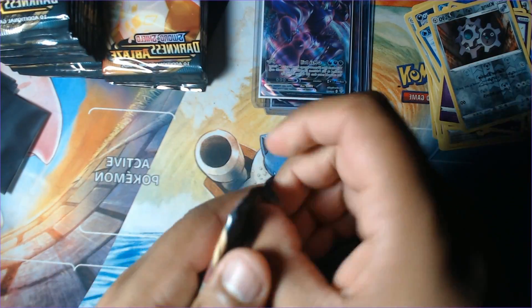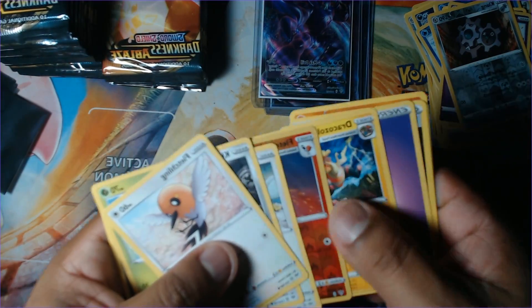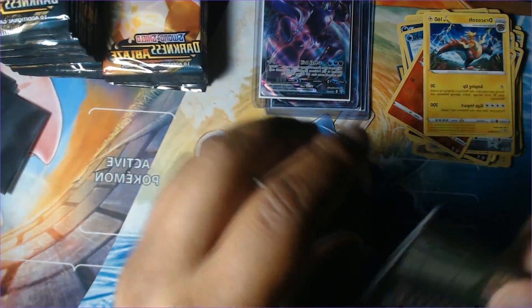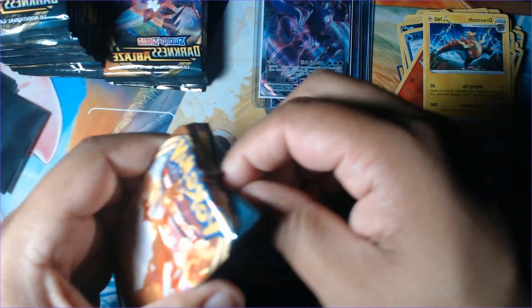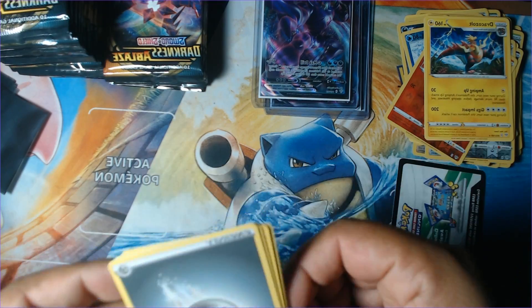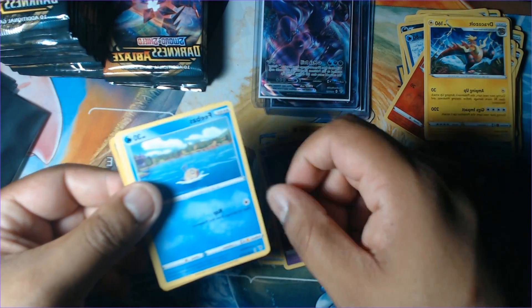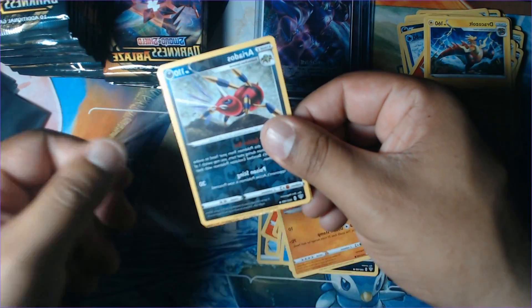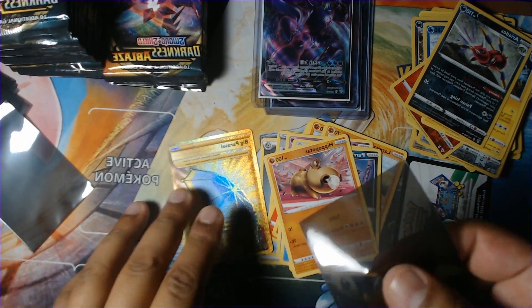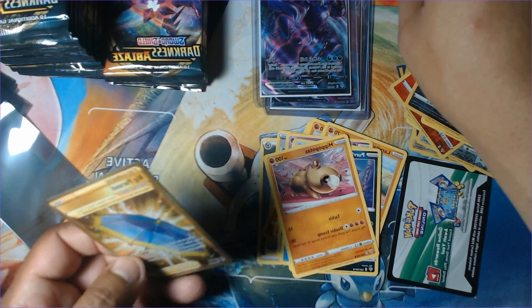Moving on - green code, we have Fletchling and Dracozolt. I think that's the electric dragon one. White code, one, two, three, four. Metal energy, Struggle Gloves, Combustion, Puppitar, Barbaracle, Golett, Beebus, Pelipper, Hippopotas, Aerodactyl as our foil, and Big Parasol as our rare. Good to see a gold Big Parasol - this is the first gold we've seen in a while.